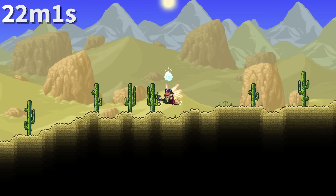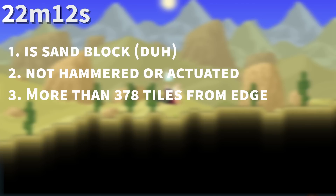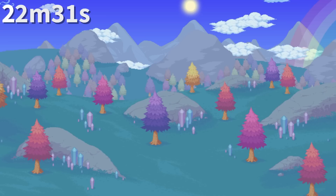The conditions for cactus to spawn naturally are very peculiar. It can spawn in any sand block on the surface layer that isn't hammered or actuated and isn't within 378 tiles of the edge of the world — to prevent spawning in the ocean. The sand block must also have space above and to the side, cannot be submerged in liquid, and more than 10 sand blocks but fewer than 4 cactus blocks must be present in a 13x5 rectangle around it.